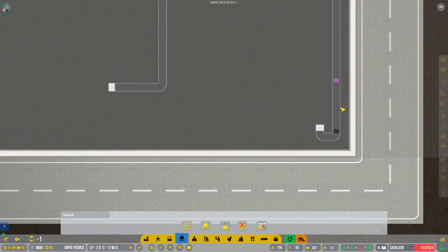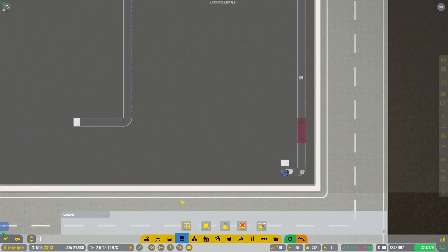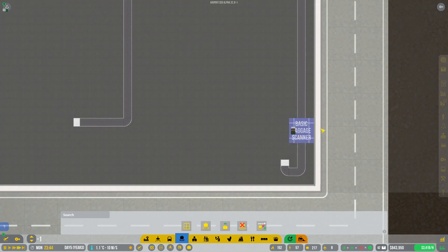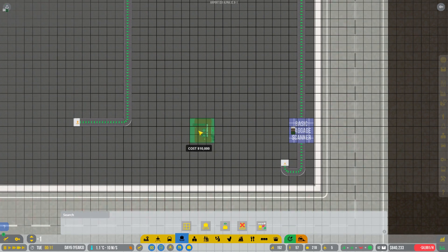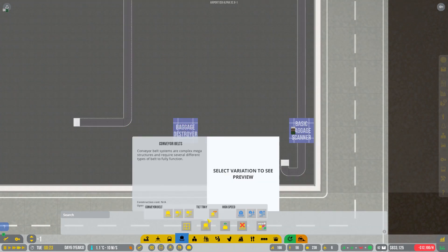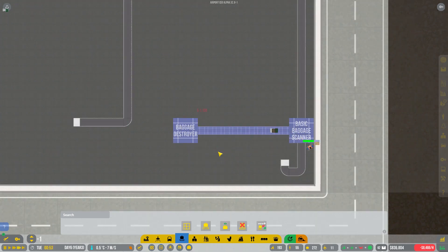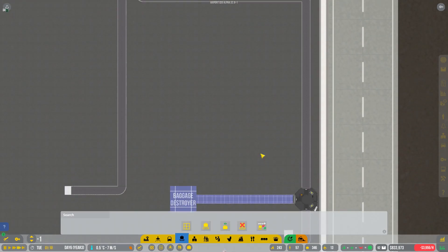I need to get rid of about three conveyors over there so we can get the bag scanner in. Thank you - I love the fact that even if you make a change like that it can still work. I also want to get the baggage destroyer - I'll just move it all the way over here. Then we'll get the high-speed conveyor and some standard conveyors to tie into that. Our first bag scanner system is going up.